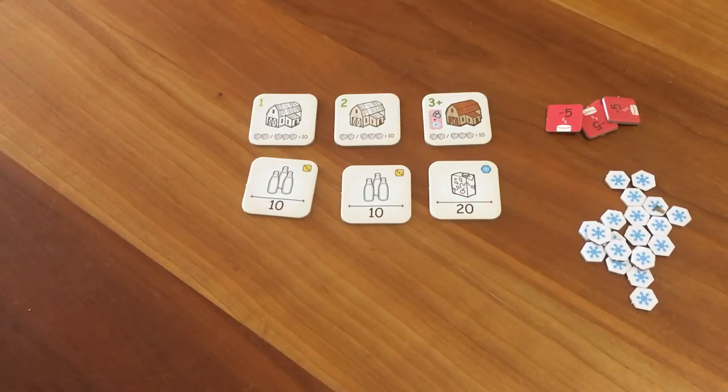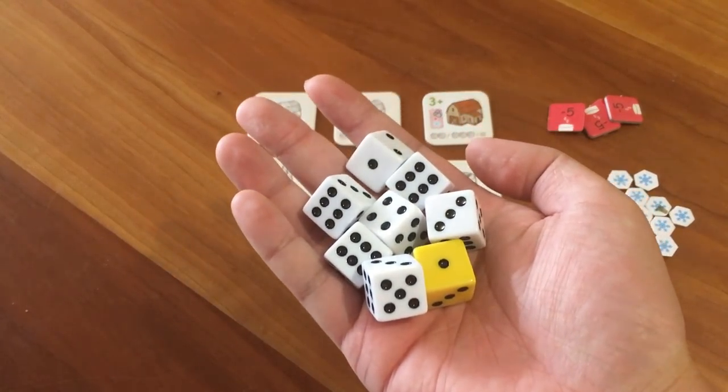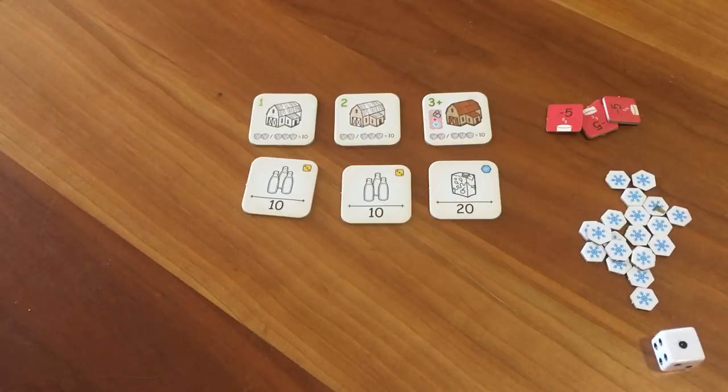So in Dairyman, like the description said, you're trying to produce milk and also make ice cream and cheese to preserve that milk and get more points. You take eight dice, including one yellow cheese dice, and you roll them. Then what you do is you lock a set of dice — they can be two or three dice of any color. The total value has to be ten. So looking at this roll, we could do...